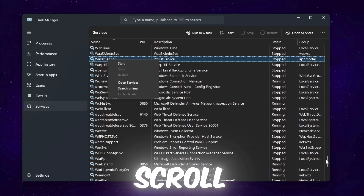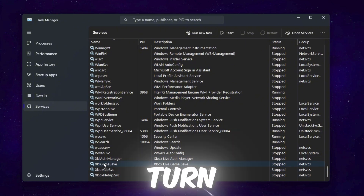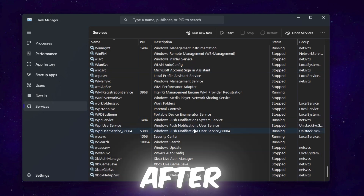Scroll all the way down and find the Xbox services. Make sure to turn off all Xbox services on your PC. Once done, close out of Task Manager.